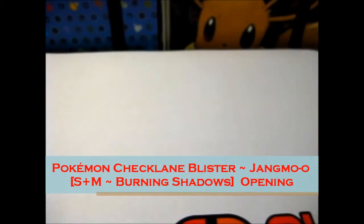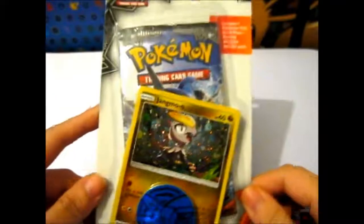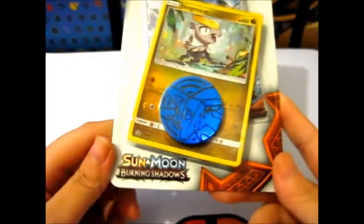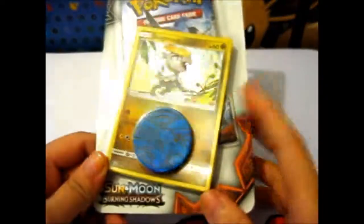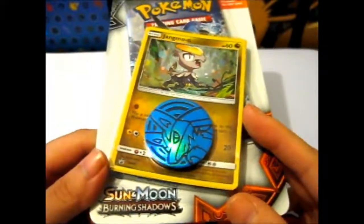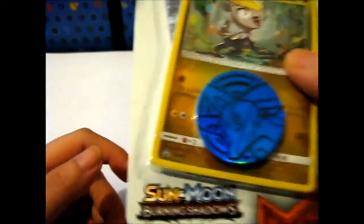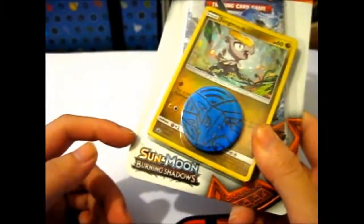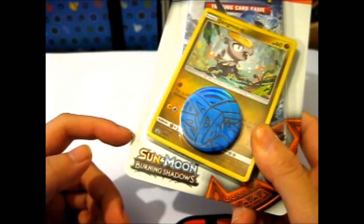We're here and we're going to open my first booster — or technically it is a checkling blister — of Sun and Moon Burning Shadows. Here we have Jango Hollow, Promo SM40, and I'm sure they had 50 somewhere around.